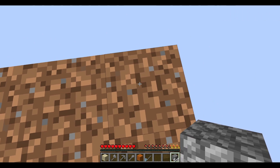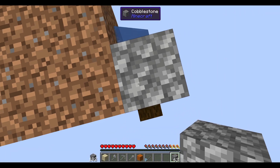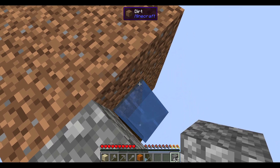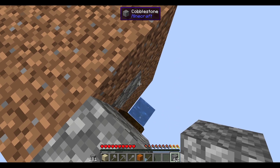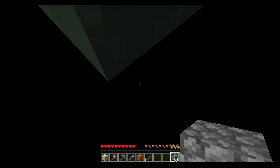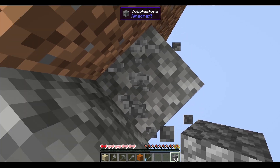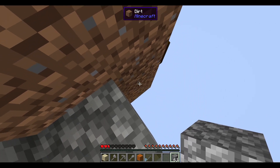Now what we want to do is build a little staircase going down this way. We block this area off using our stone, because we can easily get it back. And don't drop off the edge like I did, because that's not smart — you may die. So try not to do that.